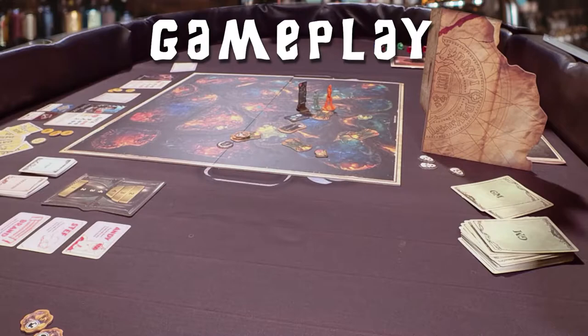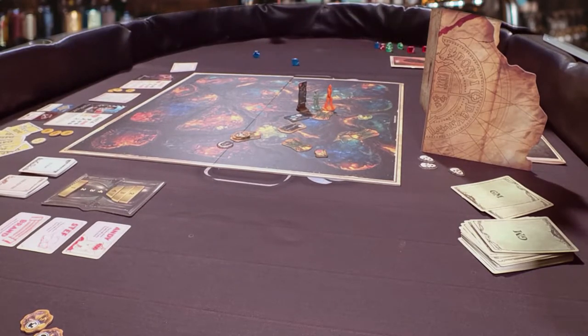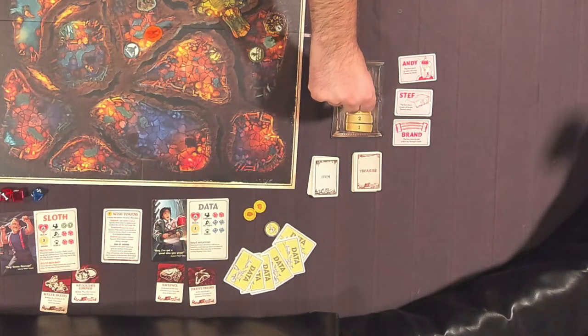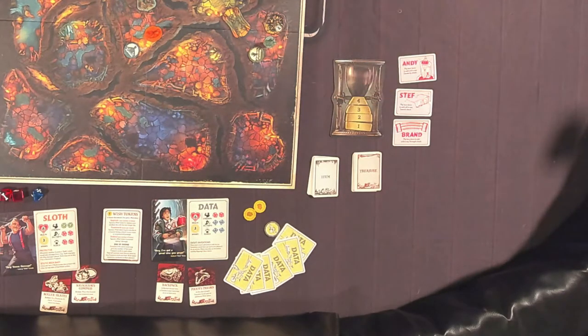Each adventure will give the Goonies a different objective, some or all of which will be revealed partway through playing the game. The Goondocks Master's objective is to keep the Goonies from winning long enough for the hourglass to run out of sand.